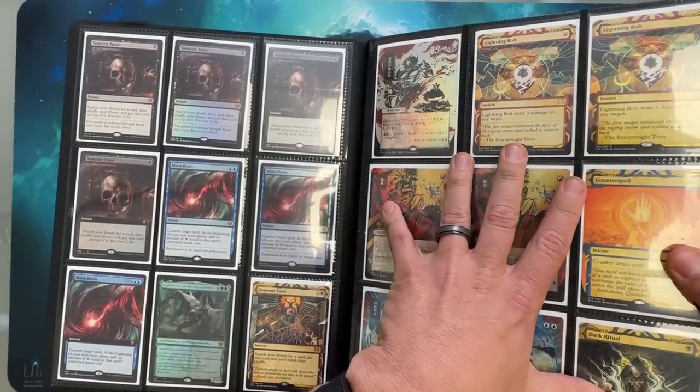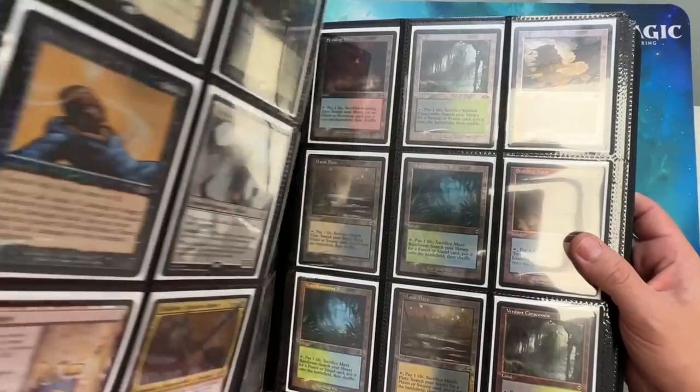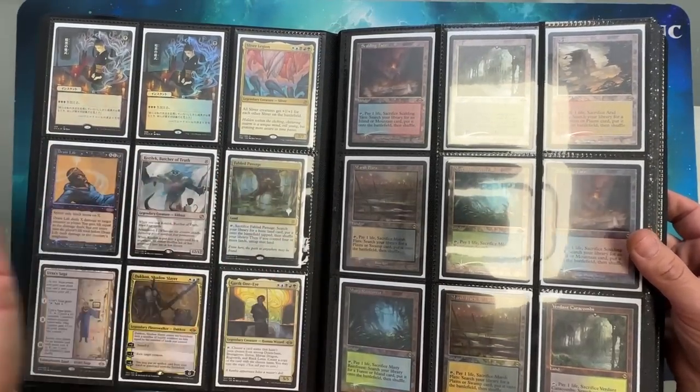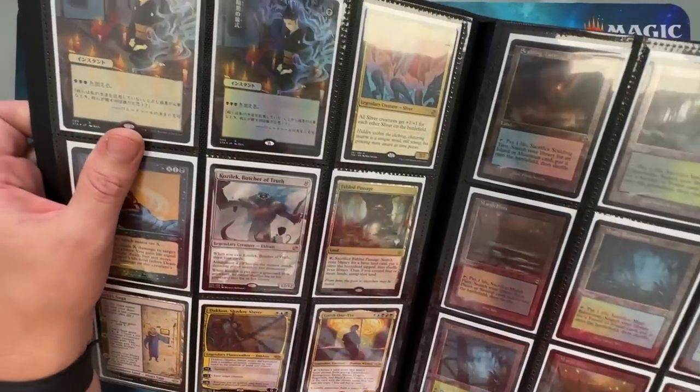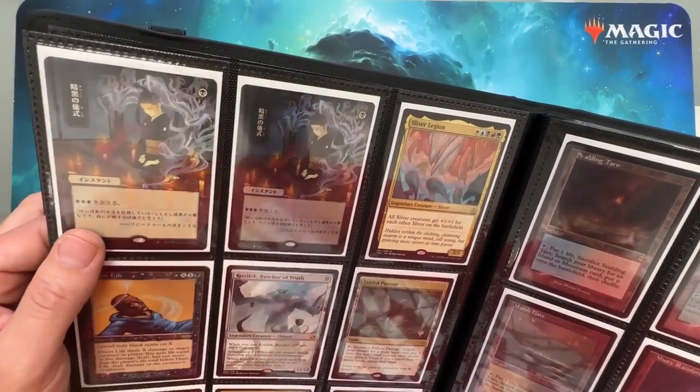I do have a whole set of the Mystical Archives and it's sitting around somewhere. It's not worth anything and I'll never do anything with it, but I have it. And oh gosh — the Japanese Dark Ritual. That is amazing.